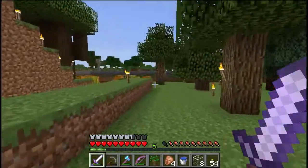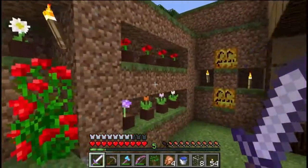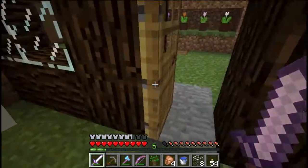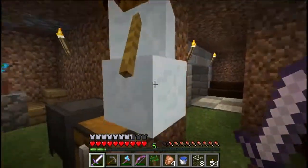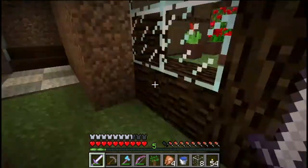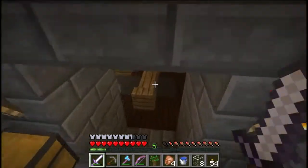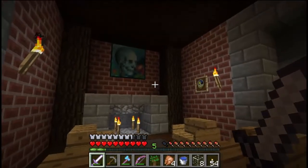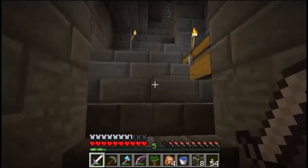She decided to make herself a hobbit hole, so we'll just pop in here quickly. Nice little bit of garden out the front. And Creepy Baby number 2, Creepy Gravy number 1, unfortunately got caught in the rain. She started building herself a nice little underground world to play in — I won't show you anymore because she's still working on that.